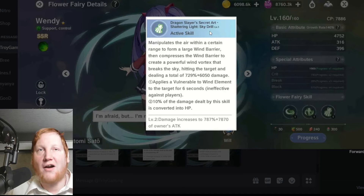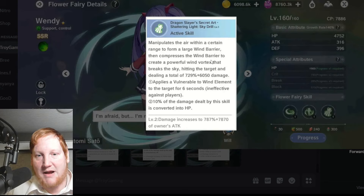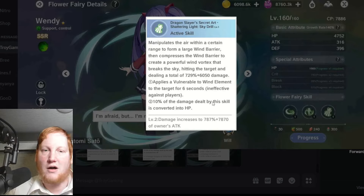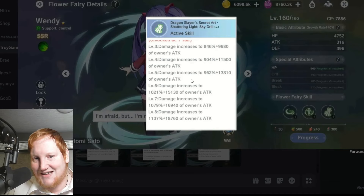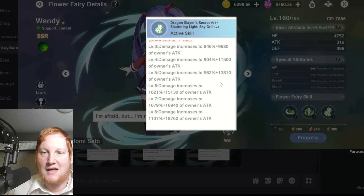Her active is Dragon Slayer Secret Art: Shattering Light Sky Drill — a very slow skill. It manipulates the air within a certain range, creates a large wind barrier, then compresses the barrier into a vortex hitting the target and dealing damage. It applies vulnerable to wind for six seconds, but is ineffective against players so it's PvE only. 10% of damage dealt will be healing you — that's her whole thing, just like in the show. When we look at the scaling, it's just more damage with no extra effects, really feeling like an SR fairy instead of an SSR in all aspects.